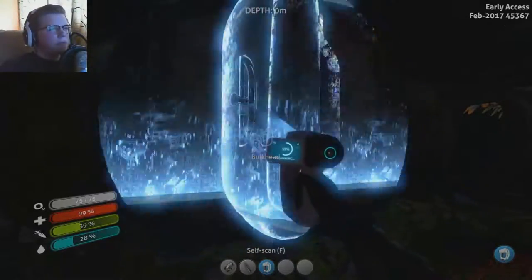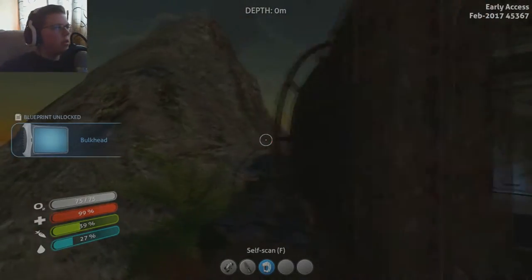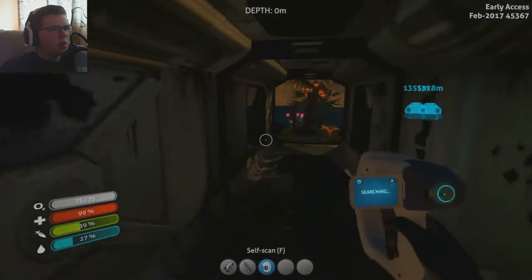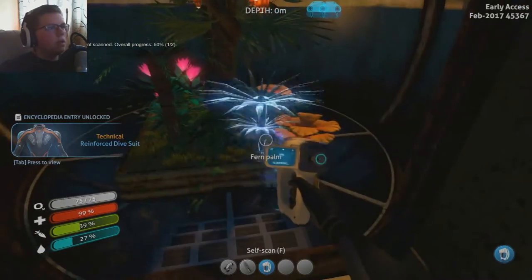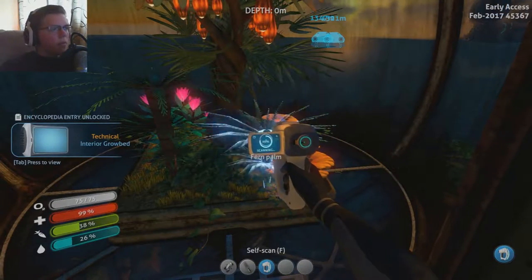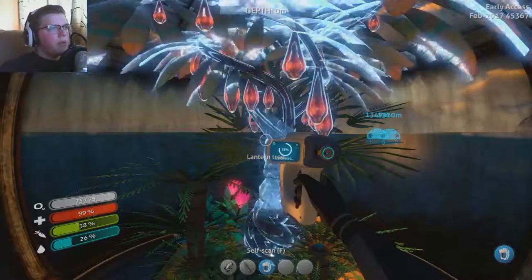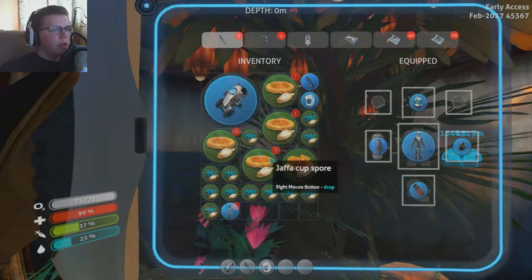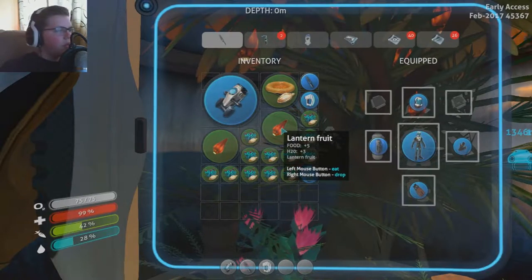Bulkhead. Bulkhead of what? Bulkhead. Is this like a new... Disaffected water? Take that. Observatory. Is this like a new reinforcement dive suit? We need... for an indoor grow bed. This is all building stuff. And I'm pretty sure these — I saw some streamer do this — if you get these, they are actually just straight food. So we'll drop these. These are lantern fruit, straight food.